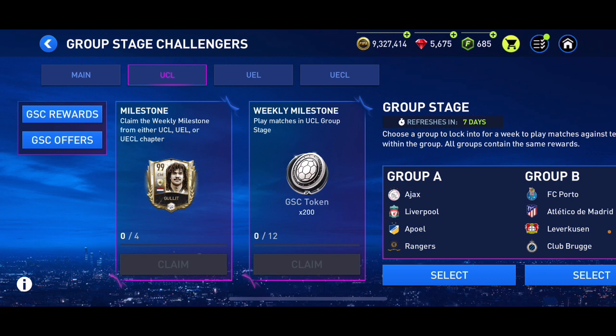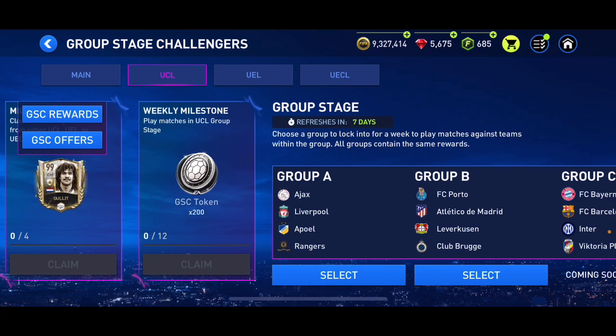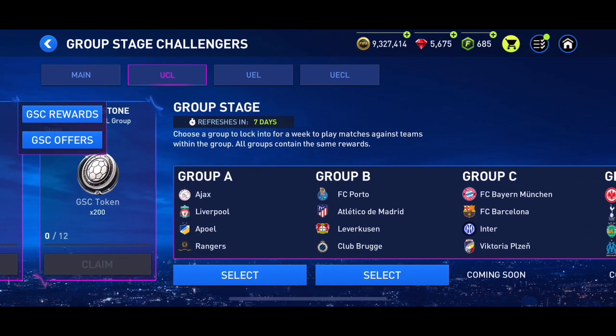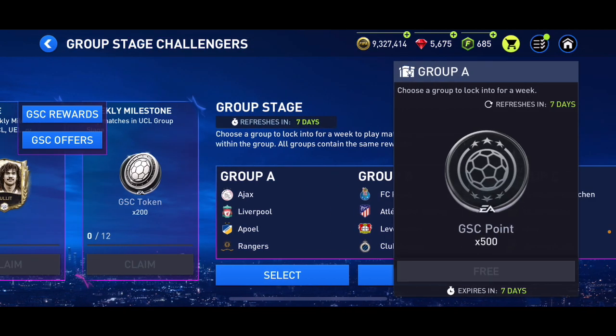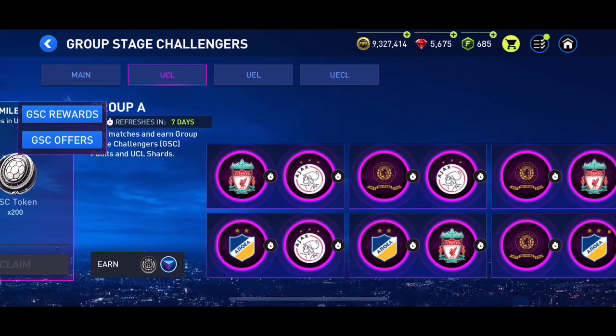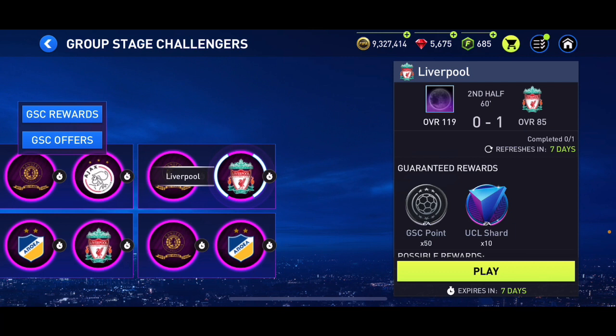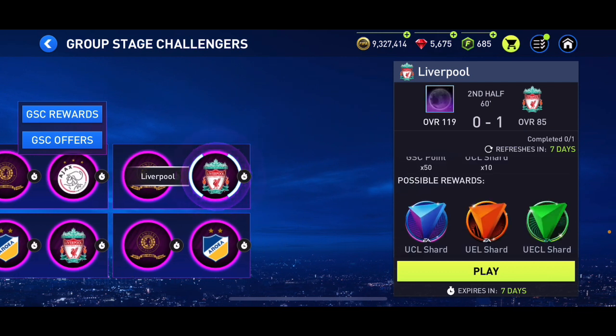You need to claim the weekly milestone from either the UCL, UEL, or UECL chapter and play matches in UCL Group Stage to get 200 GSC tokens. We can select one of two options this week — I'm going to select the first one to get 500 GSC points.